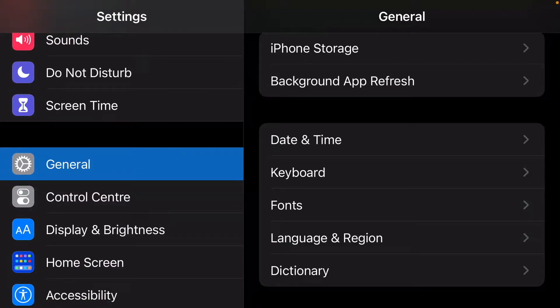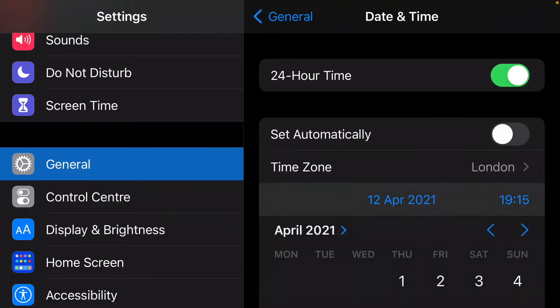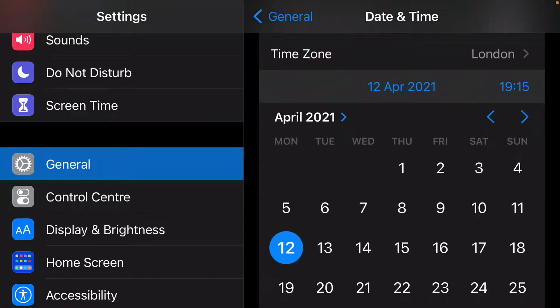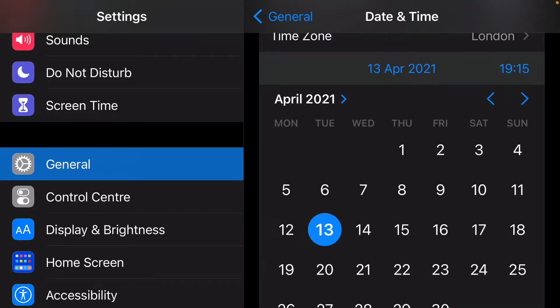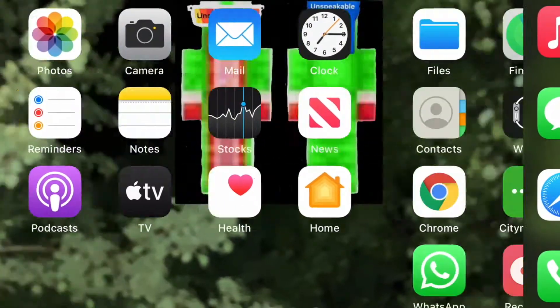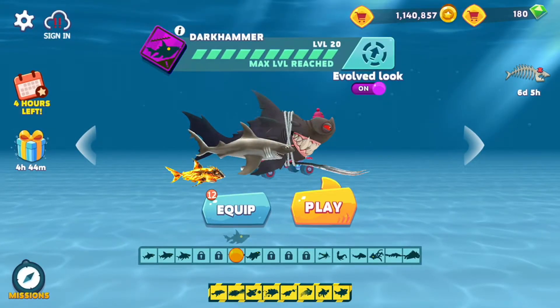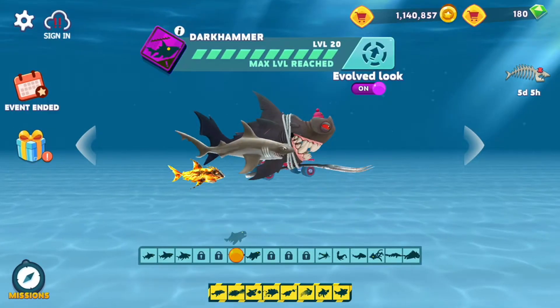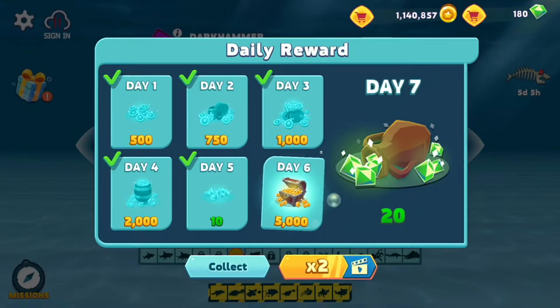Click on date and time, and then what you want to do here is skip days. So you want to go to the 13th as it was the 12th earlier. Then you come back in, and then guess what — you have a daily reward.